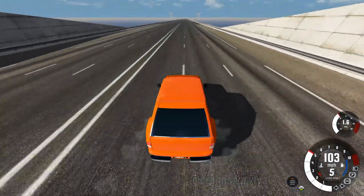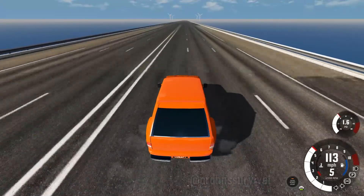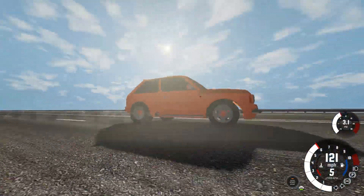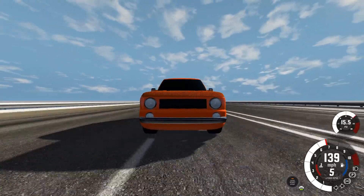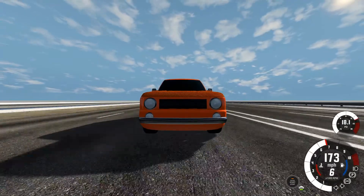Next we're going to my Automation car. I'm surprised how fast it is, considering it has around 1,890 horsepower. Near the end I'll show you what it actually looks like in Automation, because the colors go a bit weird in this light, especially the carbon fiber.